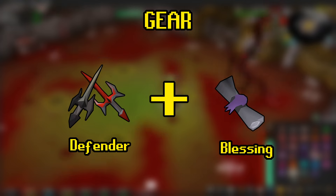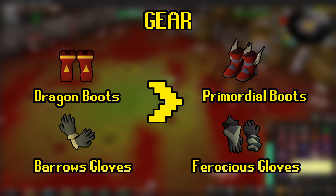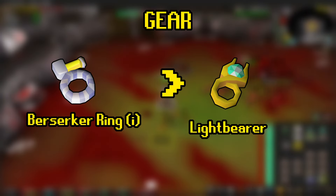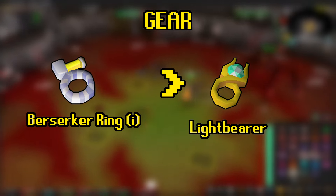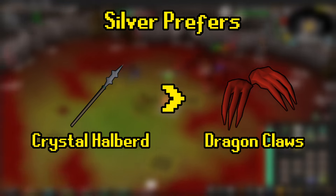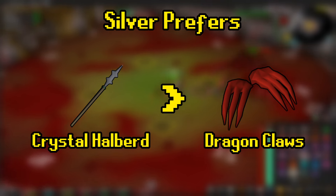For your offhand, it should be your best defender, and we'll be using a Blessing in the ammo slot as well. For gloves, either Barrows or Ferocious. For boots, ideally Dragon Boots or Prims, but take whatever you have. For the ring, I personally use a Lightbearer, but a Berserker Ring imbued will work just fine. For spec weapon, I'd either stick to a Crystal Halberd or Dragon Claws, but the wiki says the Warhammer or Bandos Godsword are actually better — so do with that what you please.